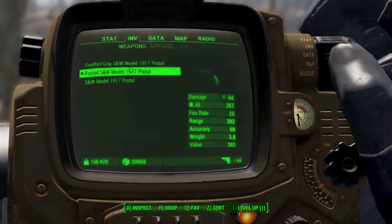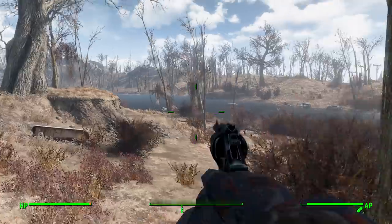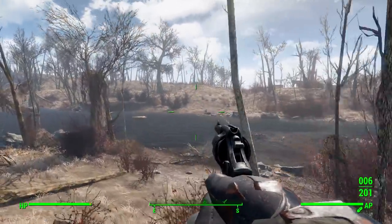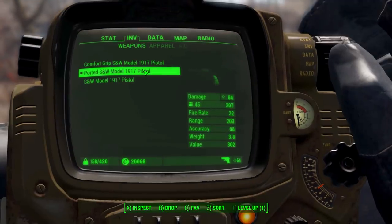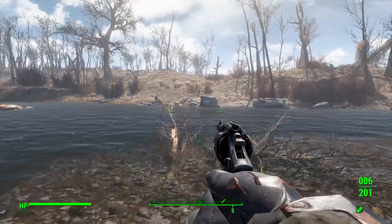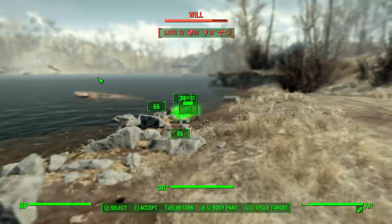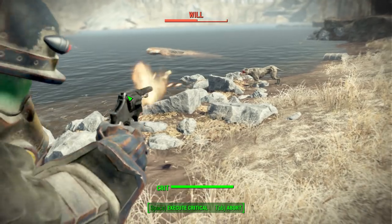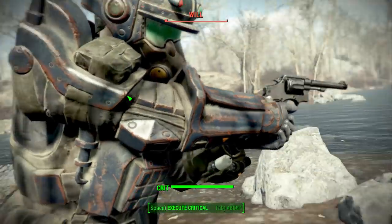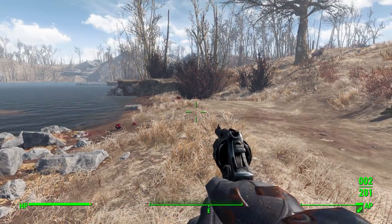Now let's test these on our usual targets, Randy and Will. I'm going to use the most powerful version I was able to get without additional perks — up to 64 damage — and use it on Will. Hi Will, and hopefully soon goodbye Will. Good shot there — two hits and a third that actually hits, four with a miss. Beautiful, Will is down.